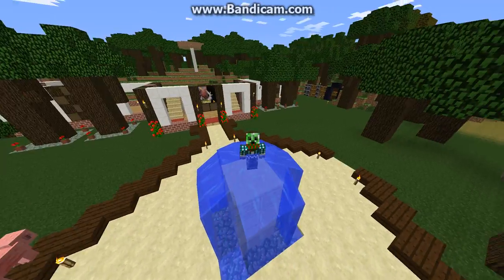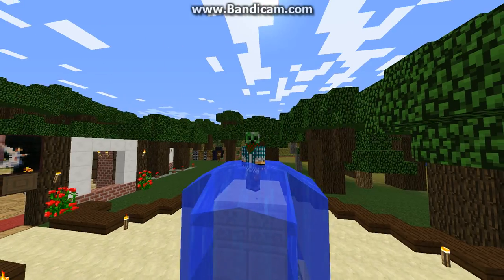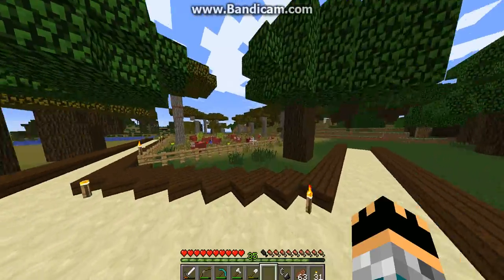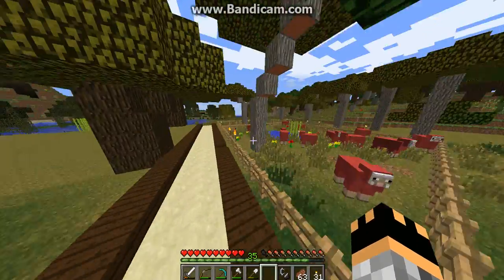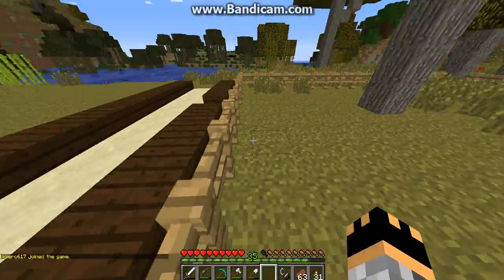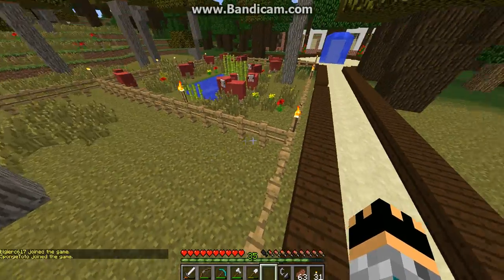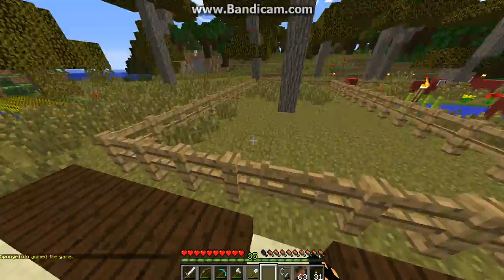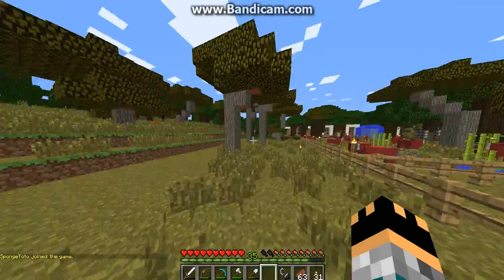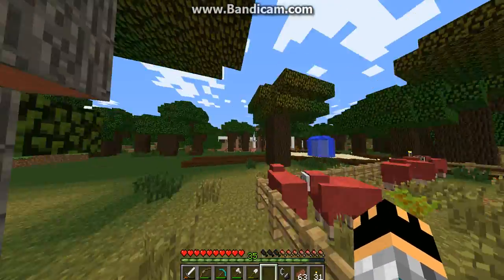Hey guys, welcome back to another episode of Minecraft server survival. Today we're going to be doing some yard work on the farms. I moved the sheep farm a little bit so now it looks nicer and it's connected to this little road. Over here we're going to be putting cows or something — probably cows because they give leather and meat. I planted some trees in here and made this look all nice for the sheep.